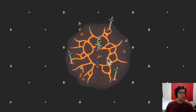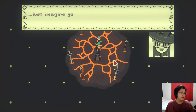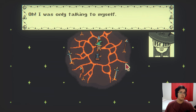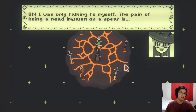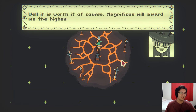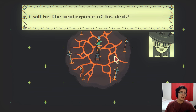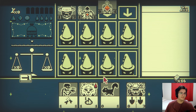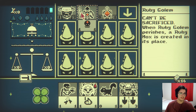Next fight. Just imagine you are an ice cube slowly melting on a hot pan. Oh, I was only talking to myself. The pain of being a head impaled on a spear is... well, it is worth it, of course. Magnificus will award me the highest honor. I will be the centerpiece of his deck. I love how the card has a hole in it. That's great.